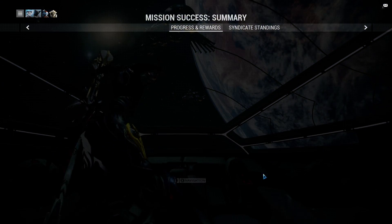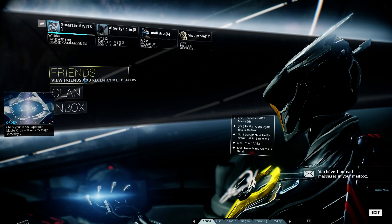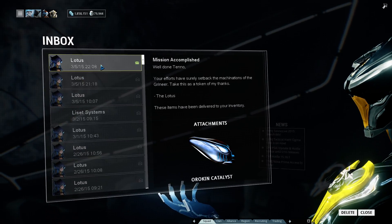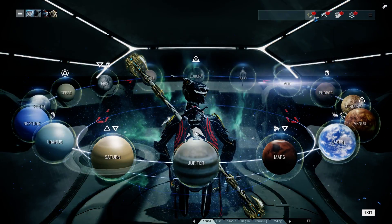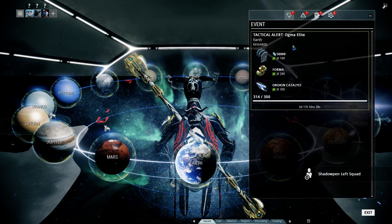Just have a look at the final reward. So here we go — the first reward you get is 50,000 credits, the second one is a Forma, and the final one is an Orokin Catalyst. That's a quick heads-up and a bit of a history record for the tactical alert Ogma Elite.